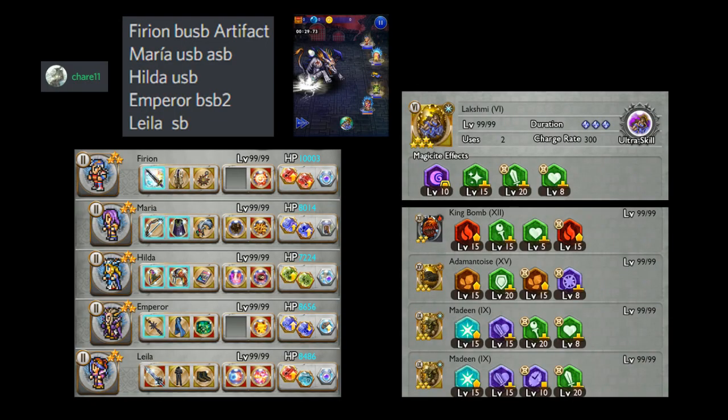Additional setup from my friend Charles in Discord. He managed to get a Sub-30 with Layla using her unique Soul Break which grants her Stega and Shelga. Very nice way to think outside the box and you can get the Soul Break for lenses now.